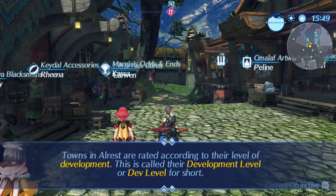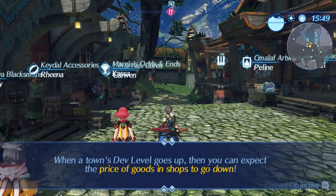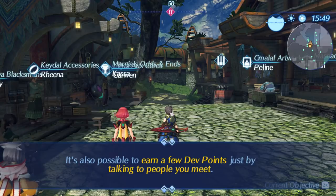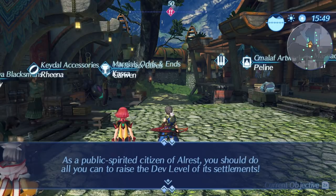You've arrived in Torograph, Gormat's largest settlement, so now's a good time to talk about developing towns. Towns in Alres are rated according to their level of development - this is called the development level or dev level for short. A town's dev level can be raised by earning dev points. When a town's dev level goes up, you can expect the price of goods in shops to go down. Some shops might even expand their ranges and sell never-before-seen products.